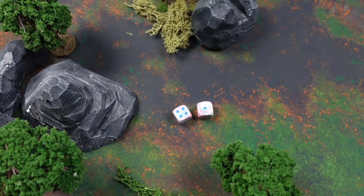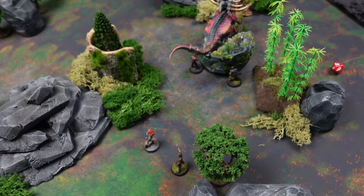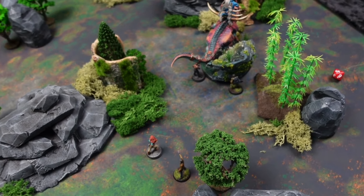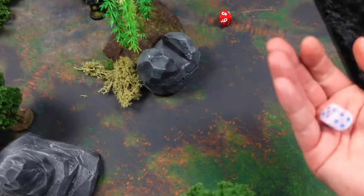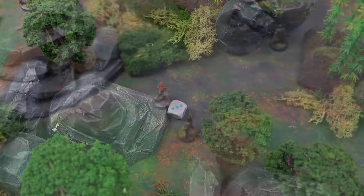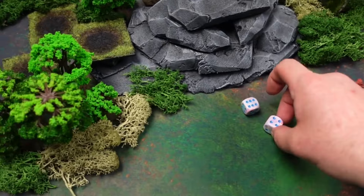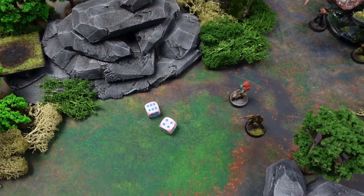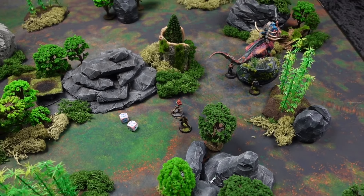Wind remains about the same, maybe a little more south. I have four action points and try to light a fire - needing a five or six, I fail with a sad result. We take a shot and roll a 10 - and at that point we'll call it. He brings down the beast.